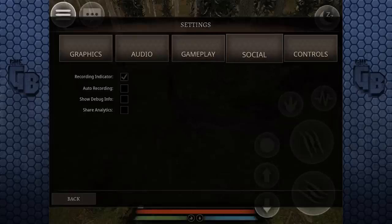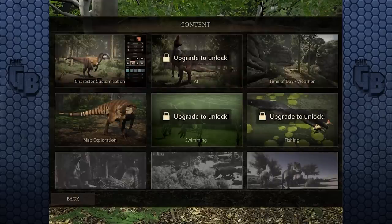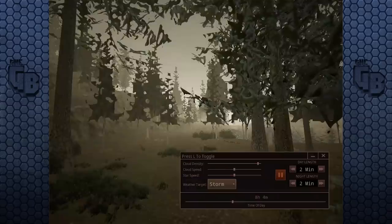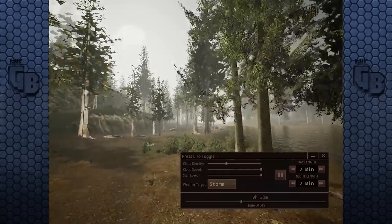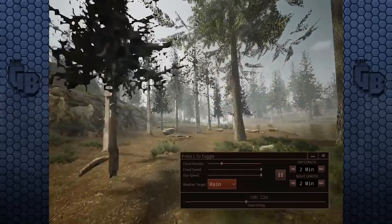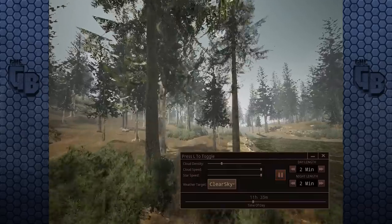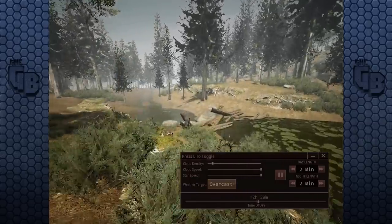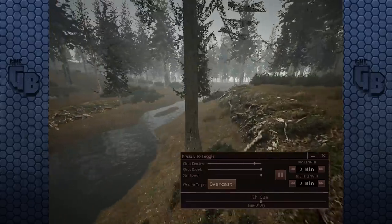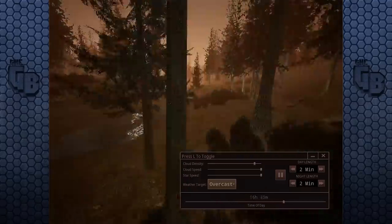There's a recording indicator - just like The Isle, you can actually record your game footage, and in replays I could see that. Let's try a carnival. We can do time, day, and weather. The cloud density... if I change it to rainy - no difference. Overcast - no difference. Fog - hmm. Oh, it's because I got the density down. Actually, the cloud setting makes it run quicker. I will admit, it looks really good. This is incredibly similar to The Isle's recording system.